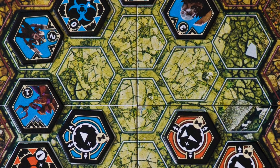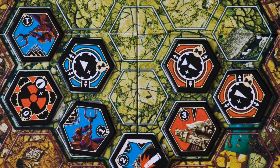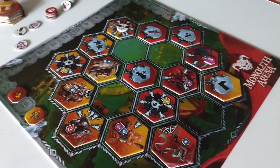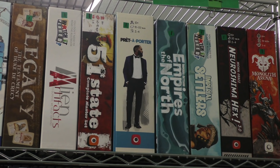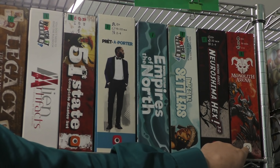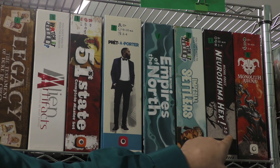Then we have Neuroshima Hex and Neuroshima Hex Fantasy, also known as Monolith Arena. Monolith Arena is kind of a dud — I know he's still making some stuff for it, but as far as I can tell, it's not nearly as popular as Neuroshima Hex.